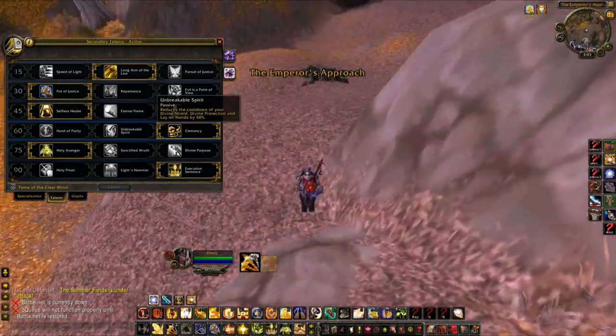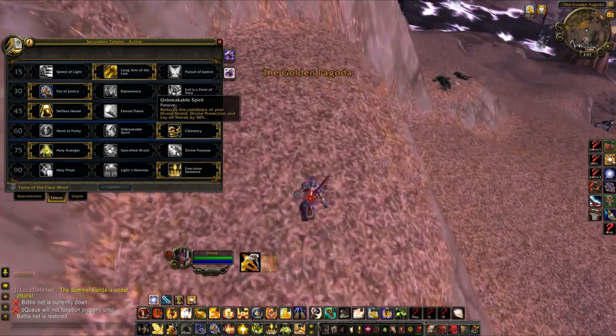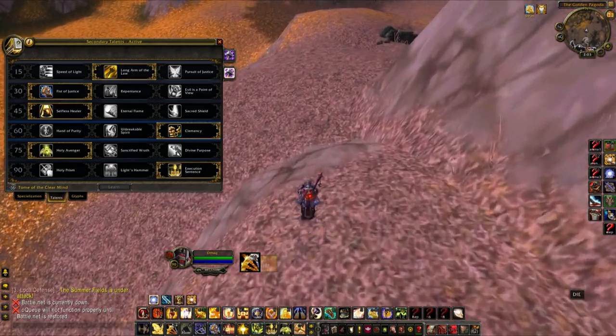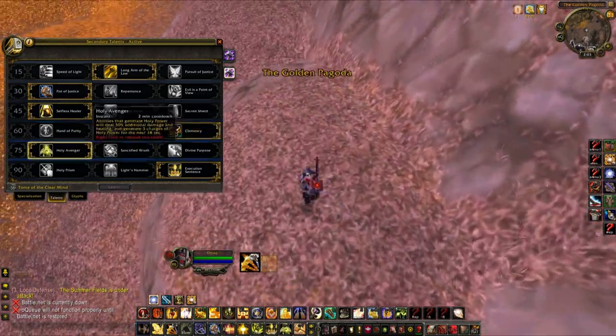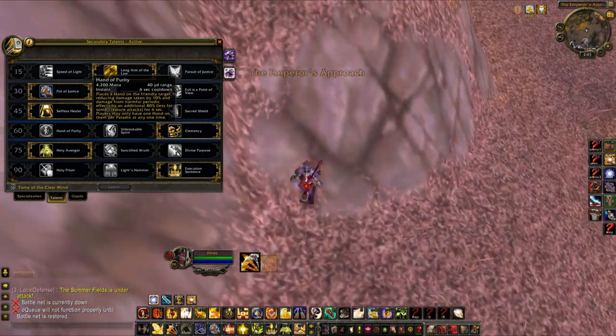Unbreakable Spirit is definitely a good option when you're getting trained to the ground, like against turbo where they have a ridiculous amount of damage and not as much CC. I'd go Unbreakable Spirit to reduce the cooldown on your Divine Protection and your bubble. Hand of Purity is a fantastic ability to use when facing LSD 2.0 — which is boomkin, warlock, shaman — or any other DOT cleave.